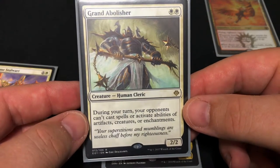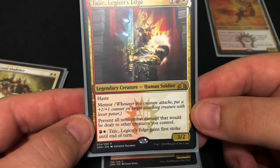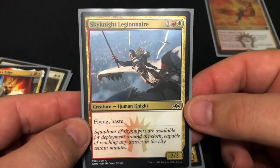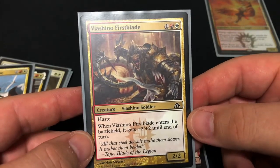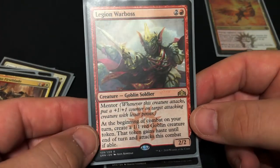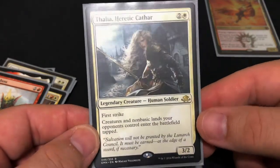Next we have Tajic, Legion's Edge — haste is always wonderful, mentor is helpful, and he prevents all non-combat damage that would be dealt to other creatures you control, which is absolutely amazing. You can also give him first strike. Then we have Sky Knight Legionnaire — flying and haste, a two-two for three, not bad especially with flying and haste. We have Viashino Firstblade with haste — when it enters the battlefield it gets plus two plus two until end of turn, so a four-four for three, not bad. Then we have Legion War Boss, one of our main token generators. You don't have to attack with him — the token has to attack, but if it gets destroyed you're just losing a token. And of course mentor.